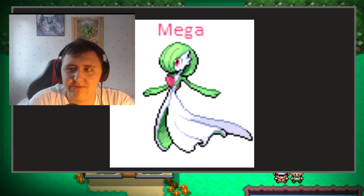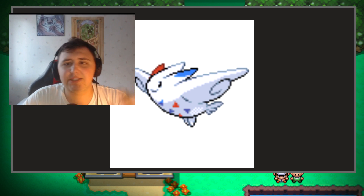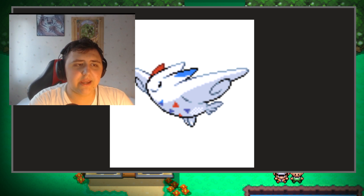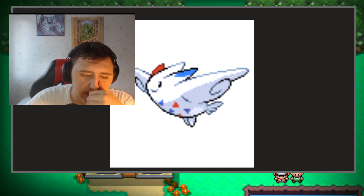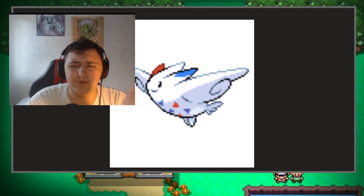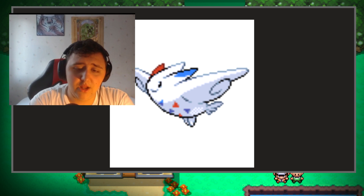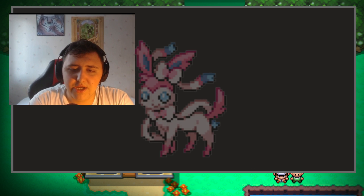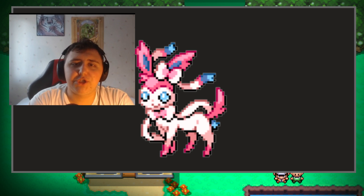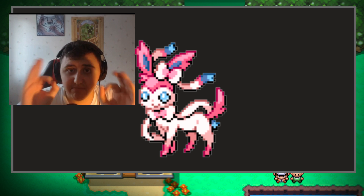It's Gardevoir — what are you going to do? We do also have Togekiss, which is going to be coming in strong because this thing is just a powerhouse sometimes. In competitive play this thing can be the most overpowered thing ever and it can be so hard to deal with. But if you've got a decent team you should be able to take it out in no time. Then we got ourselves Sylveon, which of course in a Fairy type team has got to be there.